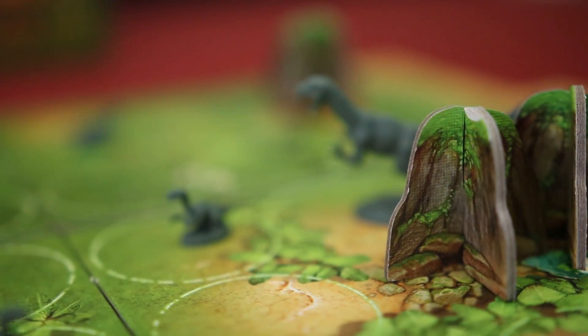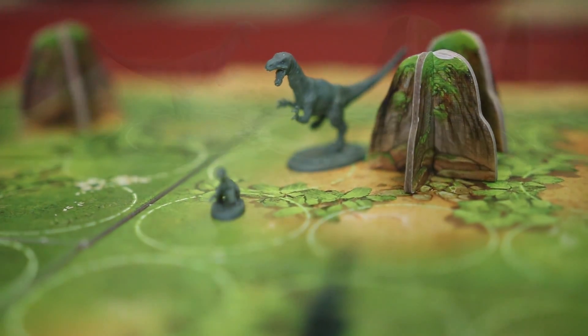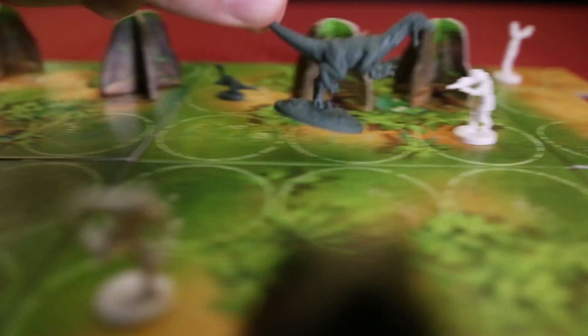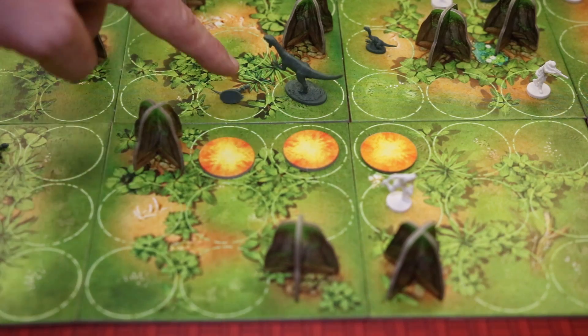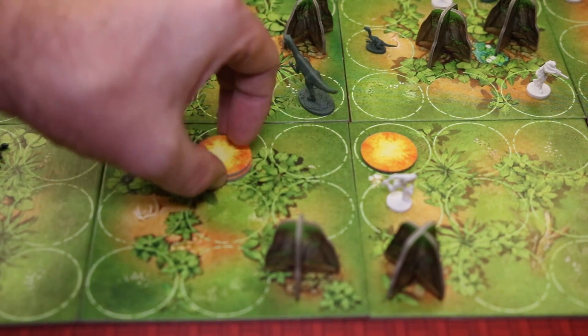But this mother raptor isn't planning on sitting back and letting the scientists run things in her jungle. The mother raptor has a decided home field advantage, so for just one action point, she can move as far in one direction as she likes. If she lands next to a scientist, for an action point, she can kill that scientist, who goes out of the game for good. She can also wake up her babies and put out those pesky fires in order to move more freely during her rampage.